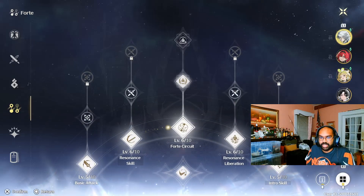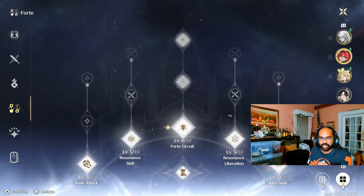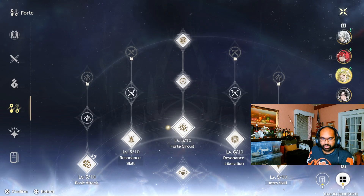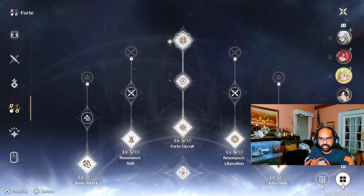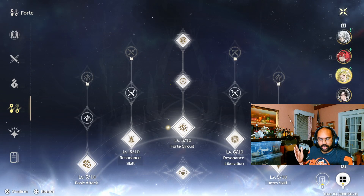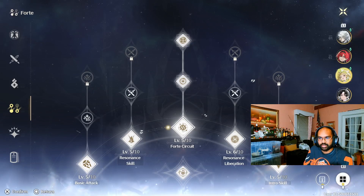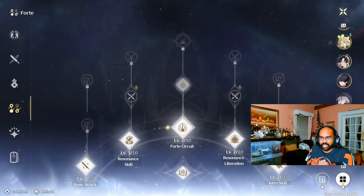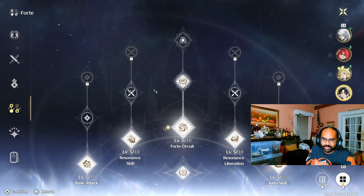I've been trying to make three teams for the Tower Diversity and it's been very hard. My first team is pretty decent. I'm union level 41, so I'm trying to get everybody's skills to level five — I think that's good enough to beat the majority of the Tower Diversity. My third team of three is very hard with the limited amount of resources I have.